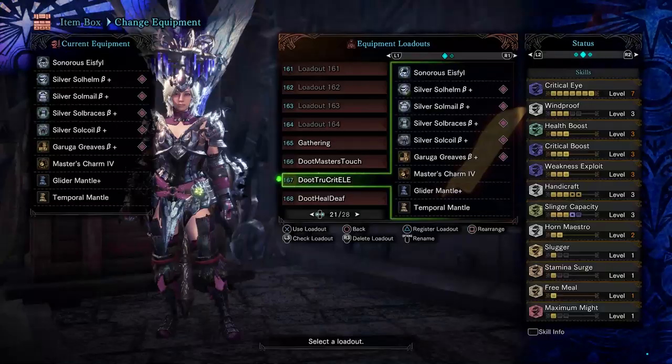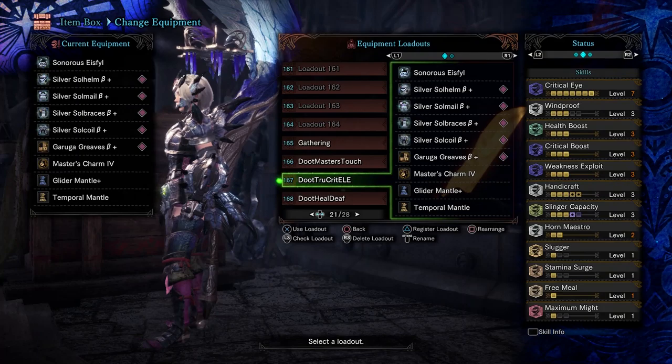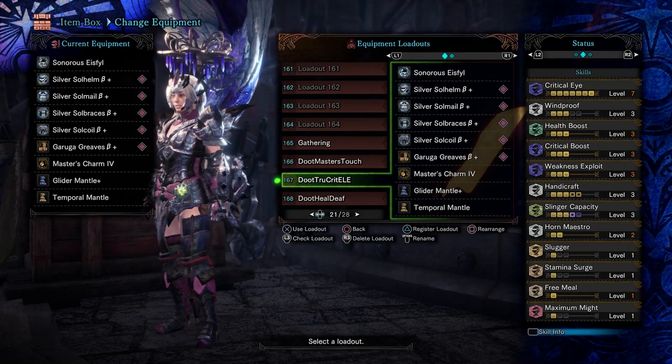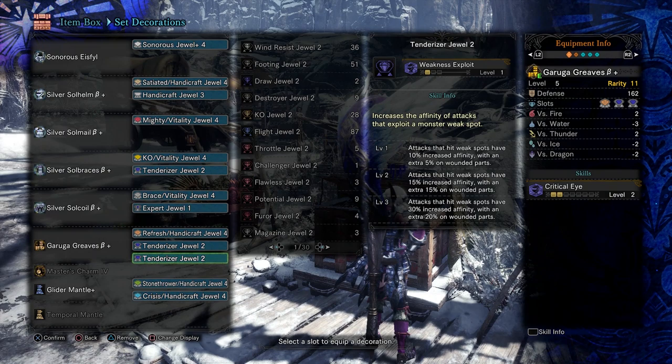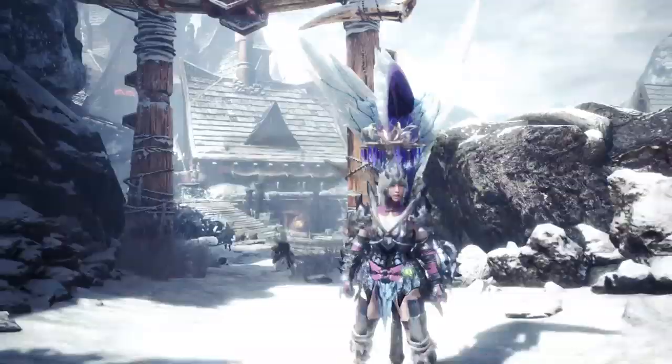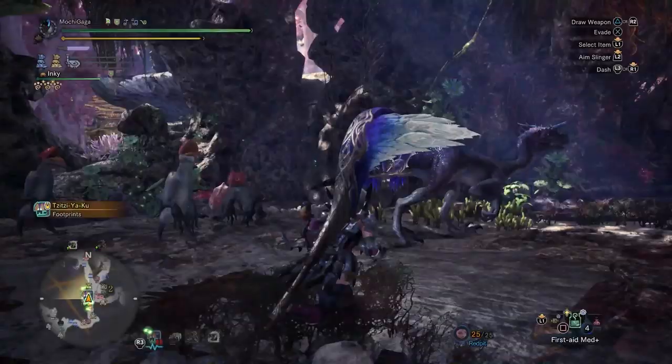Since I pretty much decided that I'll be using the Garuga Legs per usual, that pretty much means I'm using the Silver Soul pieces from head to waist. The deco mix largely depends on what decos you have, how you want to fill that 10% gap for 100% affinity, and how much extra elemental attack or sharpness you want to get from your weapon. Admittedly, unlocking Silver Rathalos via the Guiding Lands can be a pain, and joining hunts for it isn't always guaranteed either. You do get a Silver and Gold quest that you can repeat once you hit Master Rank 125, as well as the occasional event quest for either monster, so those are options as well.